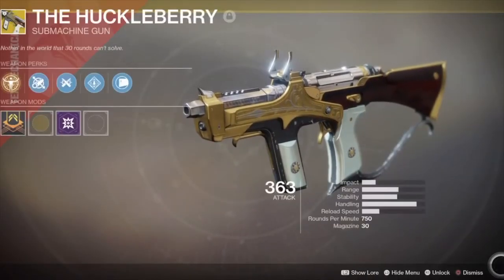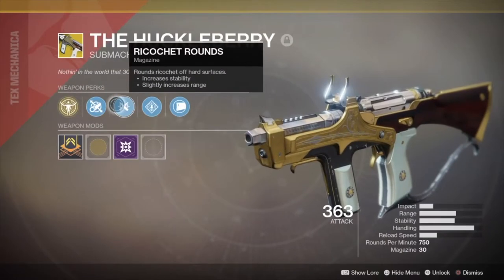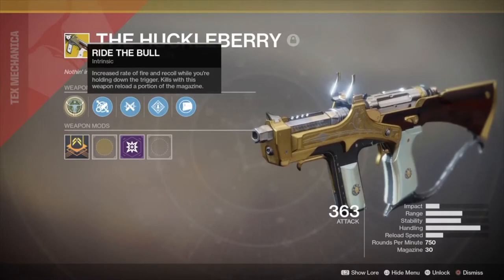I just like the Huckleberry a lot — it looks great aesthetically and the weapon itself is really good in Crucible. For PvE, I'm pretty sure it's gonna be good too, but the main SMG for PvE is probably Risk Runner. The Huckleberry is mainly for wiping down lower-tier enemies.